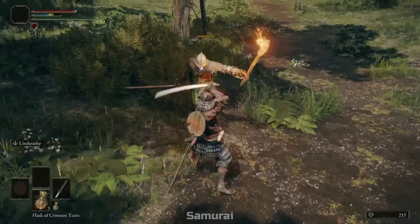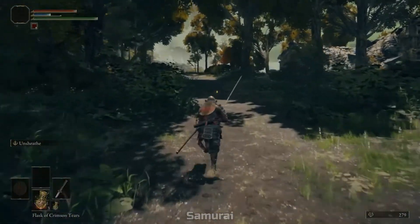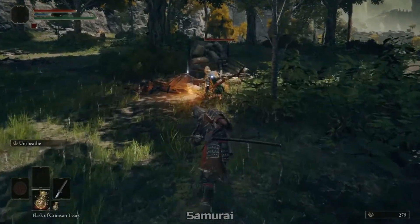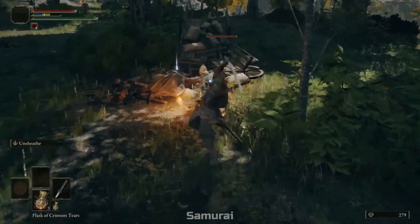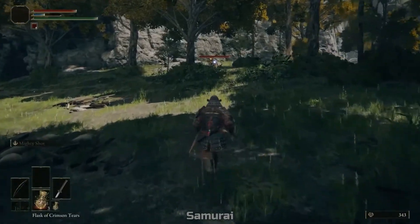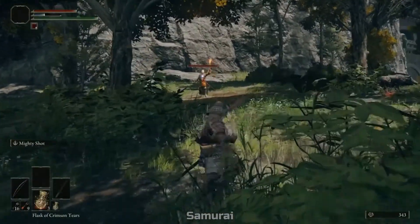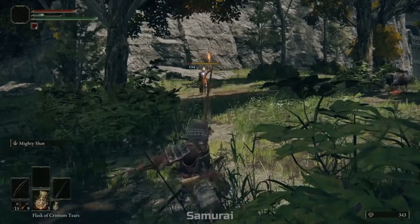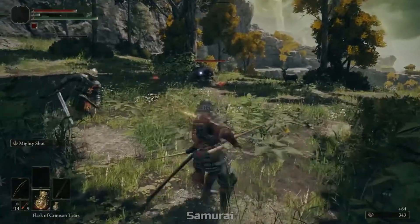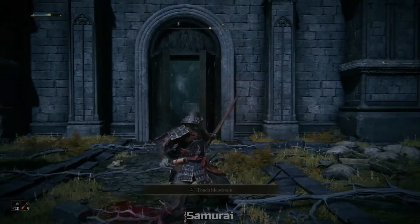Building up bleed on enemies in this game is very beneficial, especially on bosses — bleeding damage is very powerful. The Uchigatana has a stance you can use for a power attack that hits very hard. It also has a longbow to start with, plus fire arrows. This bow has a charge shot for extra damage. The Uchigatana is one of the best starting weapons in my opinion.